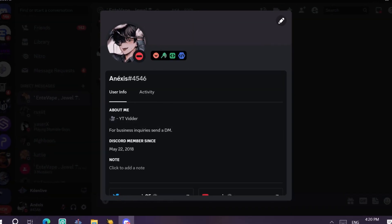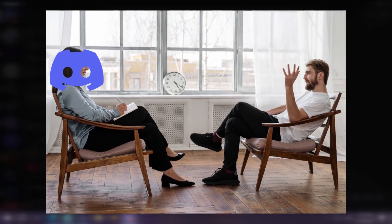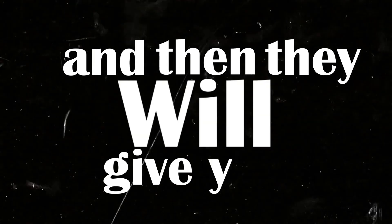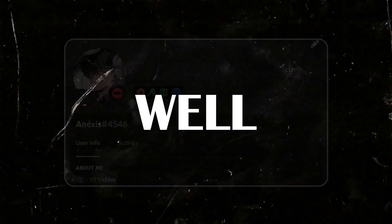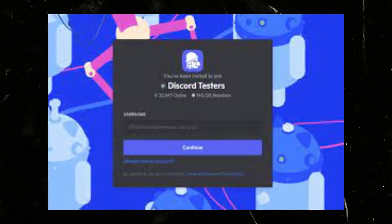Last but not least of the rare badges: the Bug Hunter badge — the most wanted badge. It was made for people who hunt bugs in Discord. To get it, you find bugs, report them to Discord, and they'll give you the badge if you deserve it. It's not that simple, but that's the core idea. You need to join the Discord Testers server and follow the steps there. At the moment of recording, the Discord Testers server is closed.